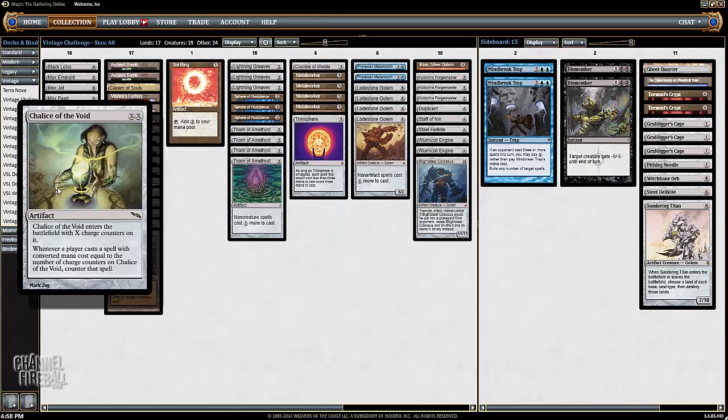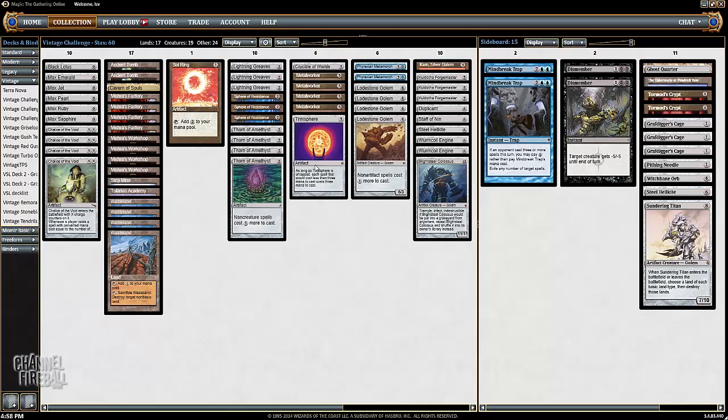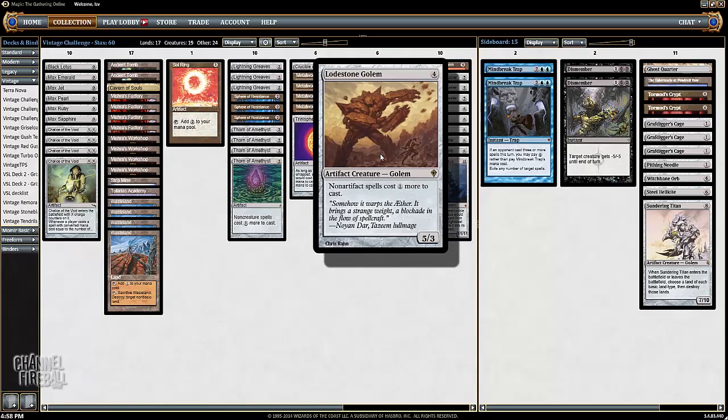It also has the normal stacks lockout element of Chalice, Thorn, Sphere, and Trinisphere — plus Lodestone Golem, of course. And so this is what I'll be battling with.